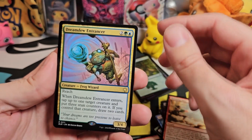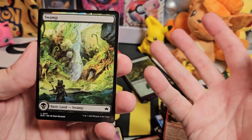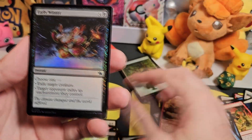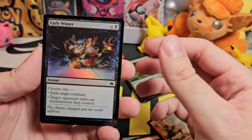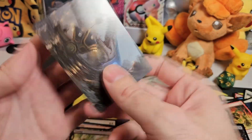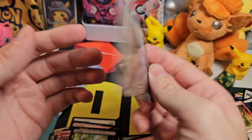Dreamed You Entrancer — a frog wizard, is our rare. That land — it's got to be autumn, or maybe spring, things are kind of just starting to grow. So maybe that's a spring one — maybe we've broken from tradition. Early Winter is our foil. And we've got another art card — Eluge the Shoreless Sea, which is number 6 of 54.